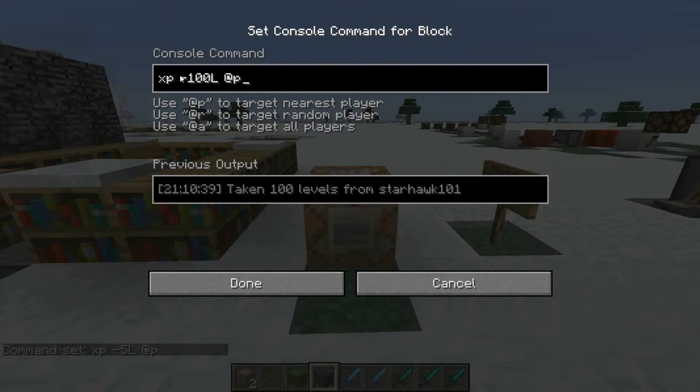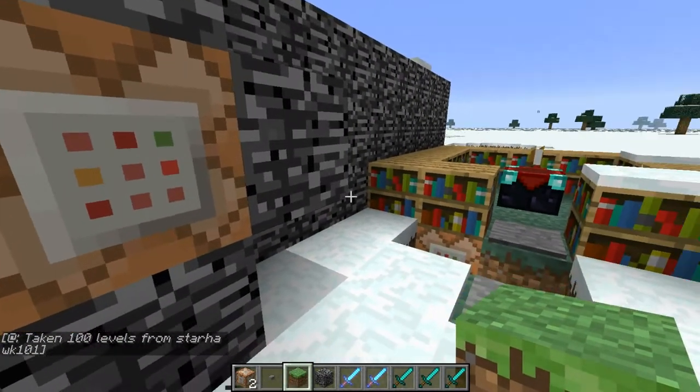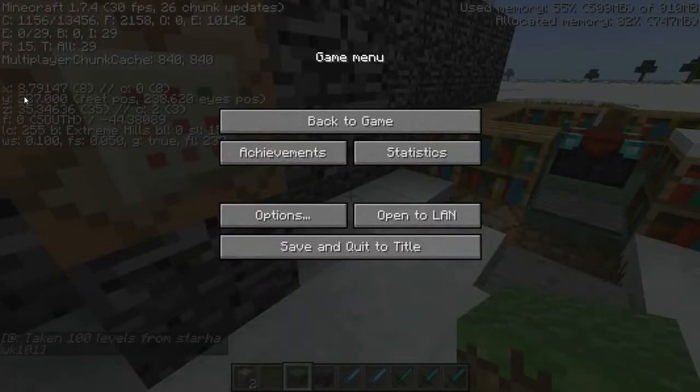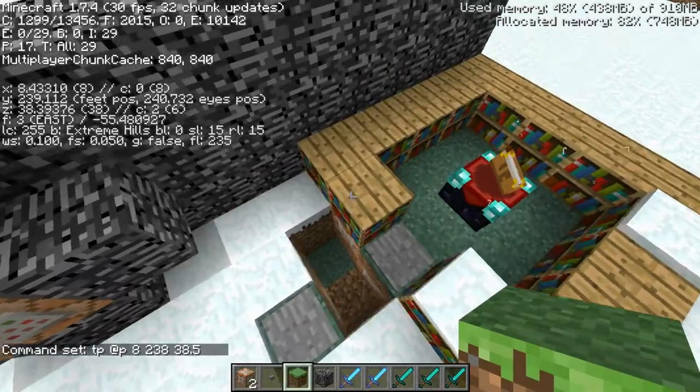Then there's a 'clear 100' command — negative 100 levels at @p — which takes 100 levels. How I get back here is a teleport. Relative coordinates work with the tp command and it teleports you relative to where you are, not to where the command block is — I just figured that out while setting this up. These coordinates — 8, 238, and 38.5 — that's X, Y, Z from the F3 menu. So 8, 238 means I don't land in a block, and 38.5 puts me right here in the middle of this block. That's the tp command.